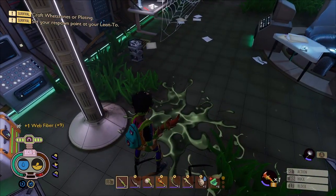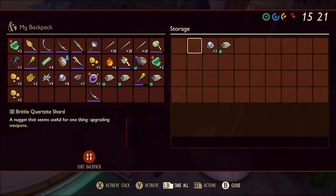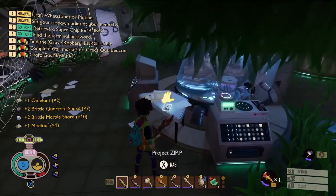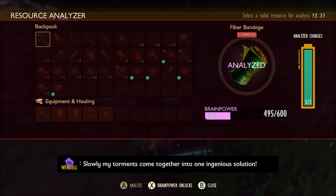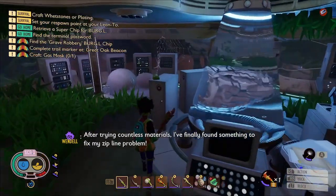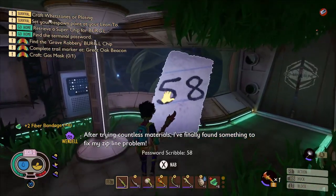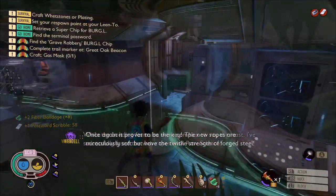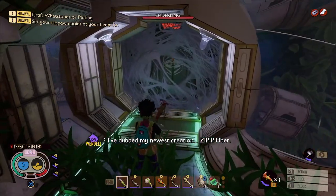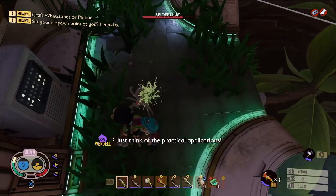Over here on the left we've got another chest with yet more marble and quartzite and two more meals as well. There is another tape on this table here. There's a workbench there if you needed to craft something, and some fiber bandages up there. Over here is the first part of the password, and that password will open the door to the superchip. So that's basically what we're doing here — we're searching the hedgelab to find pieces of the password to get to the superchip.